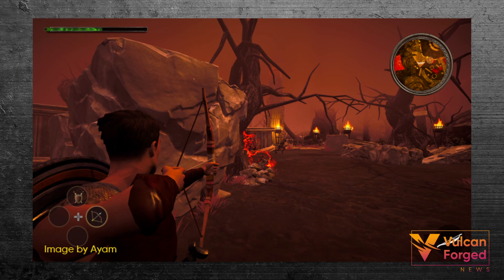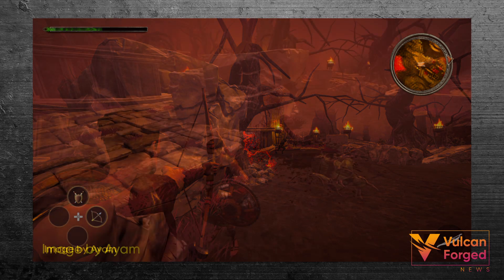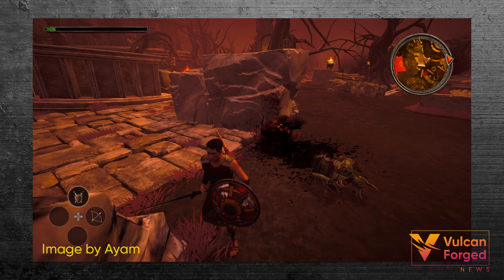Last week an updated build of Tartarus was released. Release notes include upgrades to zone 2 boss area fight mechanics, new enemies, updated zone 2 user interface and user experience, added item drops based on probability, and many bugs fixed.